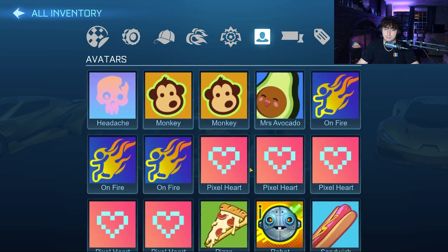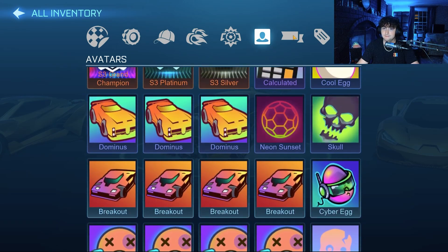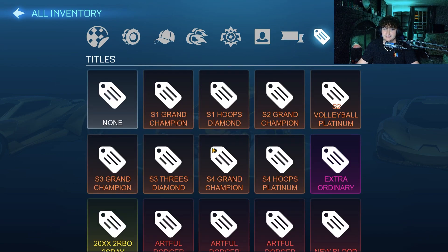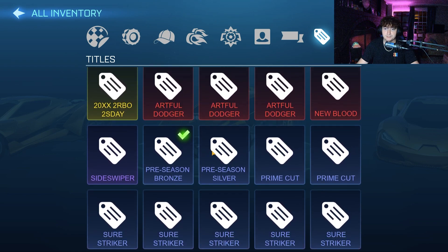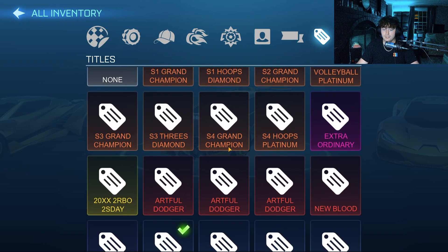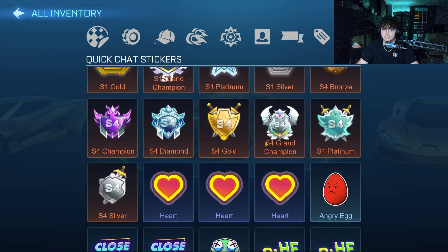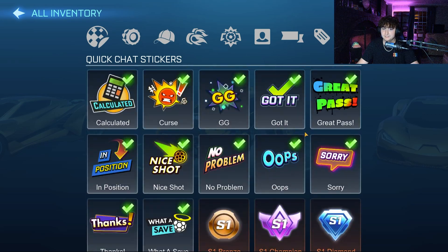In terms of the Avatars, he has a bunch of OG ones. And honestly, this is the most impressive collection you could possibly ever want. In terms of titles, he does have the Preseason, but he was only Silver. A bunch of Artful Dodgers. He got GC in Season 2 and Season 1, and I guess Season 3 as well, and Season 4. Wow, I didn't even get Season 4 GC — good for him. And here's a look at all the stickers; he probably just wanted it in there for the collection.